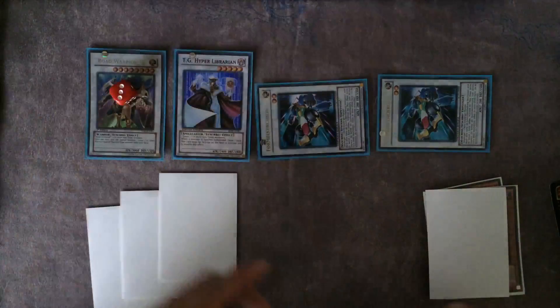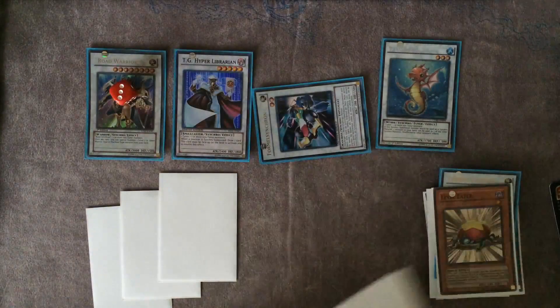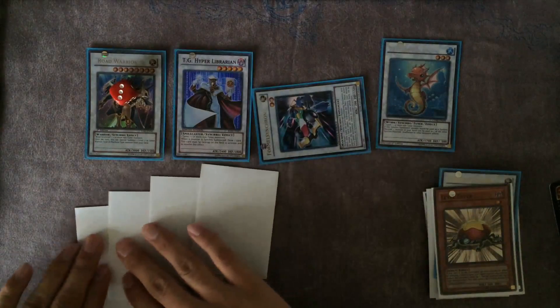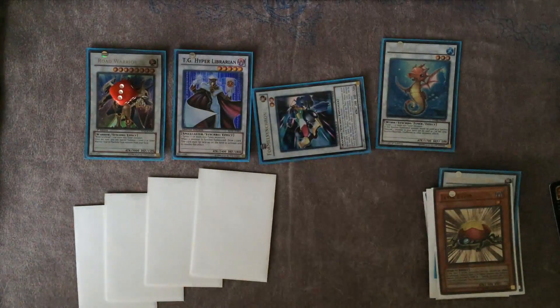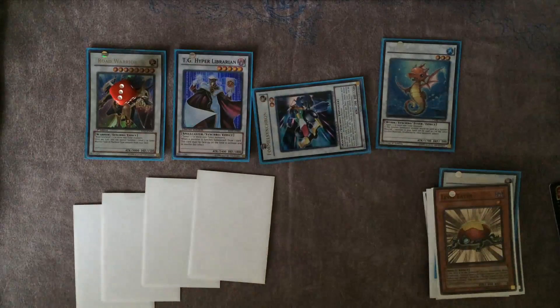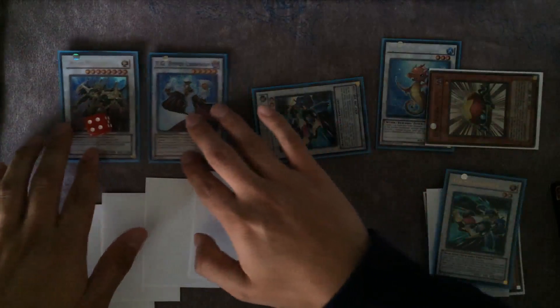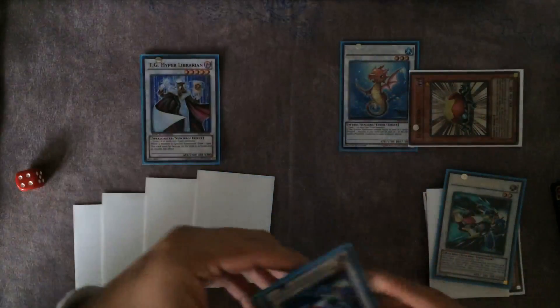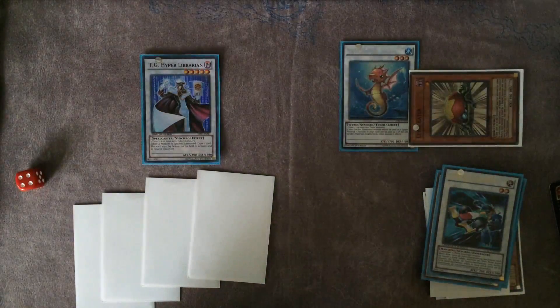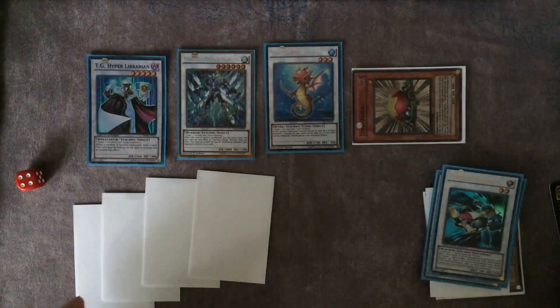Level eight again into Tatsunoko, draw a card. From here you have multiple options — Trishula, Herald, or Charge Warrior. Let's do the Charge Warrior play: level eat down to level four and two, synchro into Charge Warrior — that gives you two more cards drawn through Librarian.